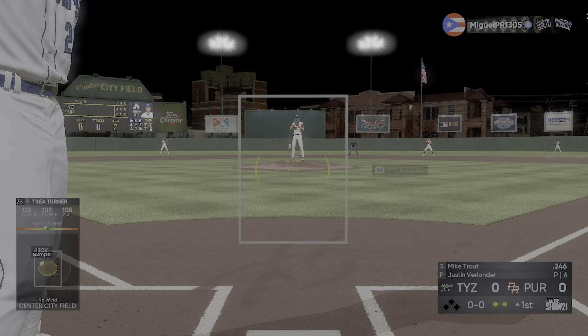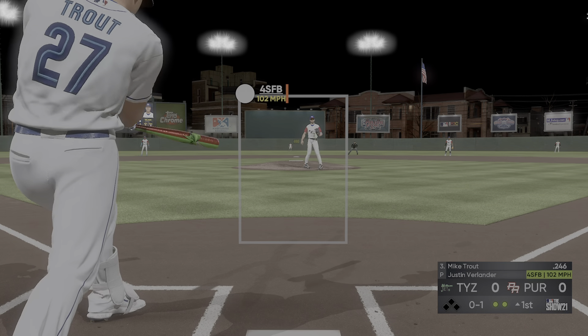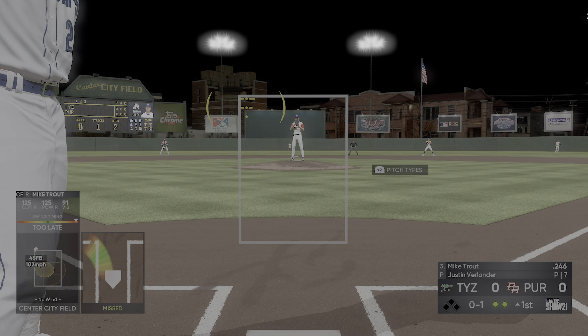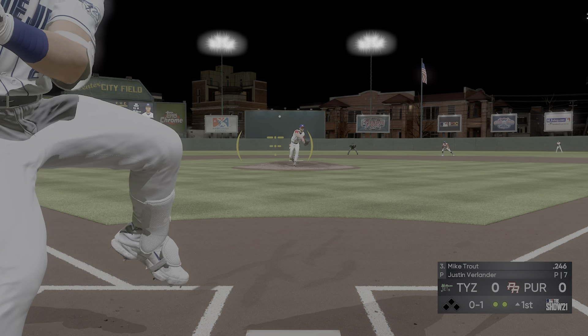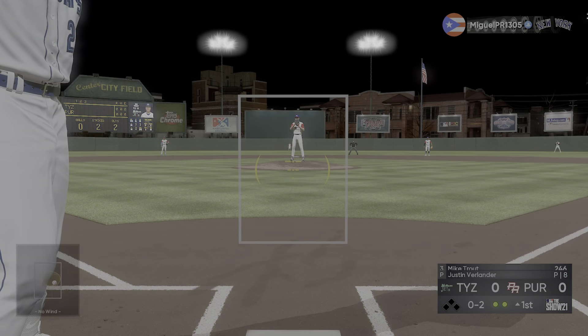Now at the plate, Mike Trout — first chance for him here in the top of the first with nobody on. Well behind that fastball, that's a swinging strike. This pitcher's feeling the flow right now, two outs in the first inning. He's got really nice mechanics working right now. Blew that fastball right by him — a little quick on that swing and he finds himself behind 0-2.